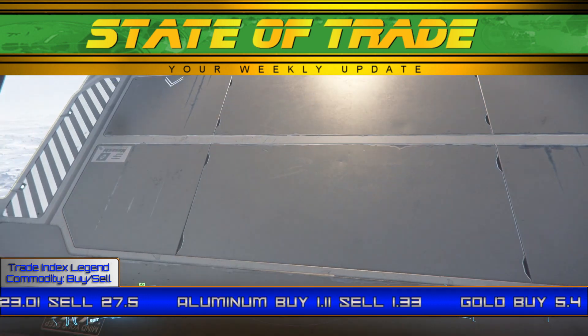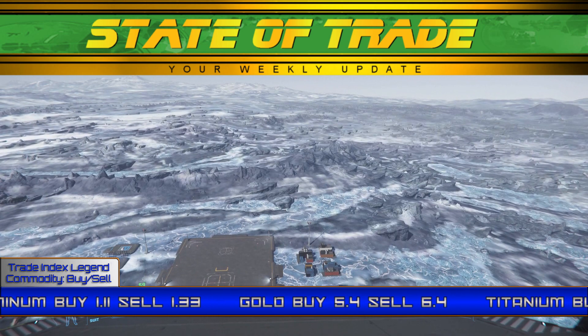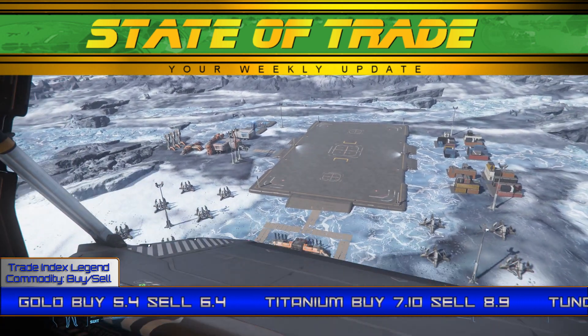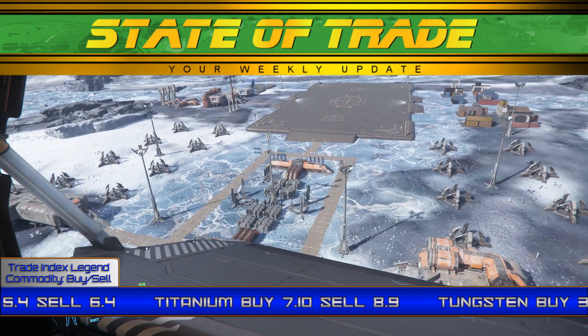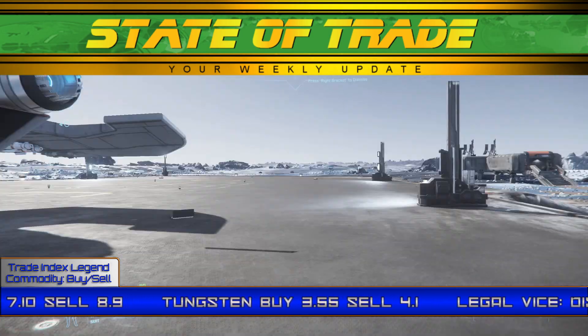Deposits in Crusader hold in the high 24 range and are consistently empty. Titanium leveled out somewhat, with prices holding closer to its base of 7.10 in Hurston. However, the sale price dipped regularly at Port Olisar, dropping as low as 8.65 from a base of 8.90.